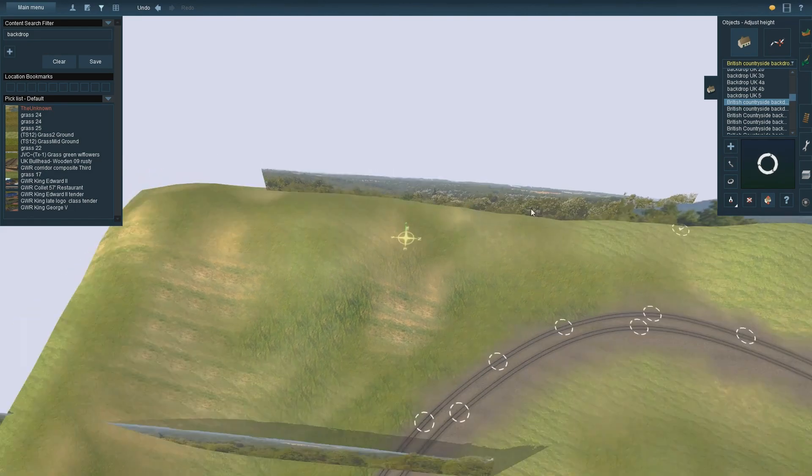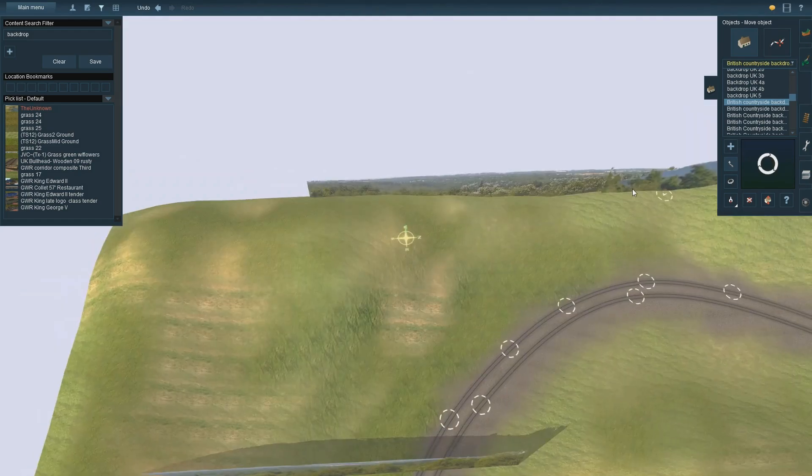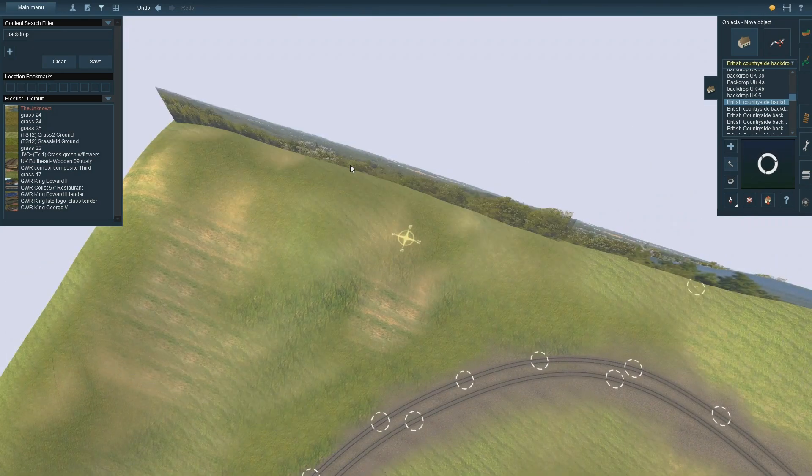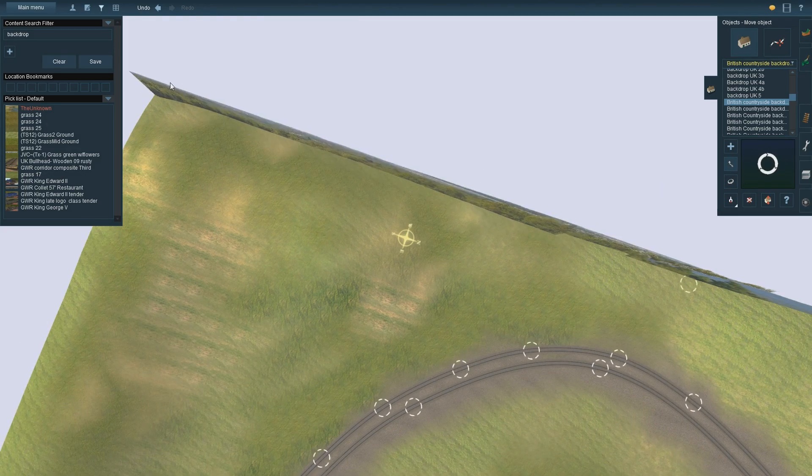Here I'm trying to be clever because this backdrop isn't long enough - I'm trying to put two of the same one in, then we're going to hide the join with some scenery later on. When you're doing that you need to put them at some kind of the same height, otherwise it just abruptly finishes and it doesn't look that good.